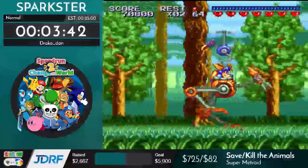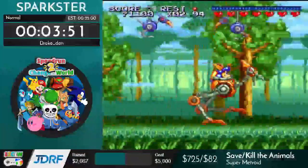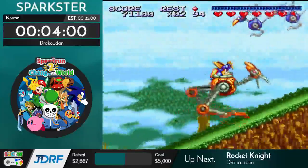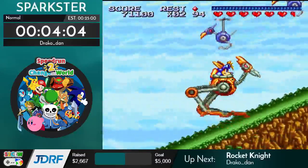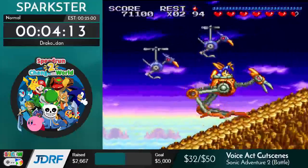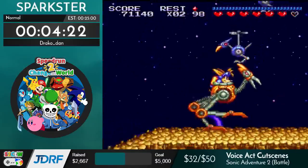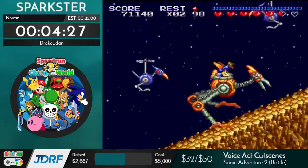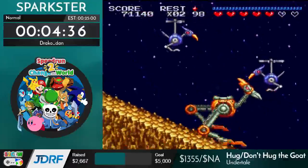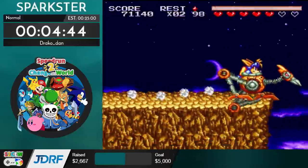Coming up later in the marathon tomorrow is a race of Sonic Adventure 2 Battle hero story between Ford 373 and Lilac Rambu. It is my primary speed game and it's a really great speed game. It's a very optimized and challenging speedrun — one of the hardest runs out there — so people are really struggling to improve the game any further. But despite that, today we saw a 10-second hero story world record by Mustache, who has long been one of the best runners of the game but recently took a several-month break to play Overwatch. After a race in a different marathon he just went ahead and set a 10-second world record, which is incredible. Congratulations to him.